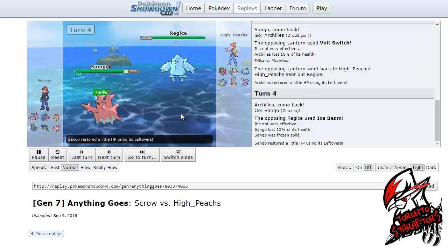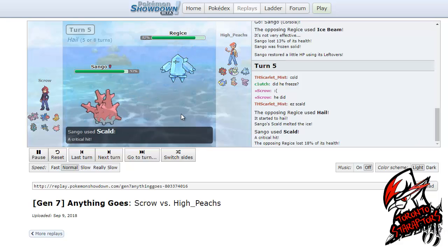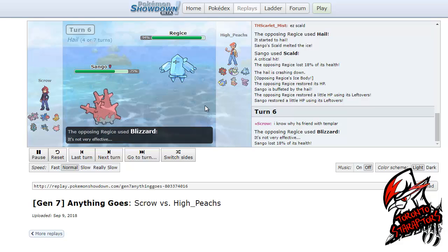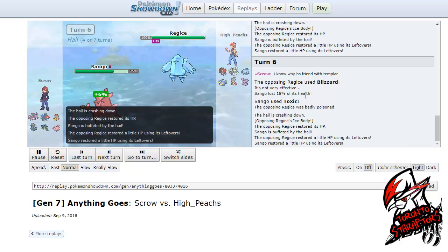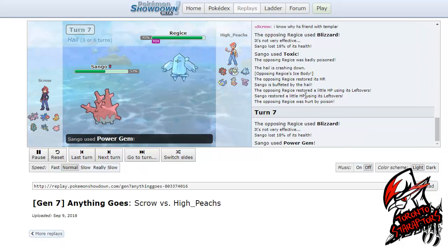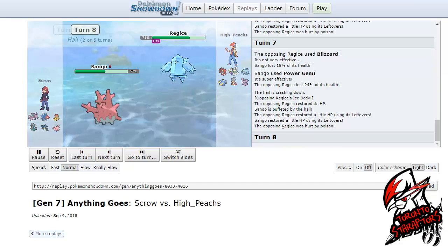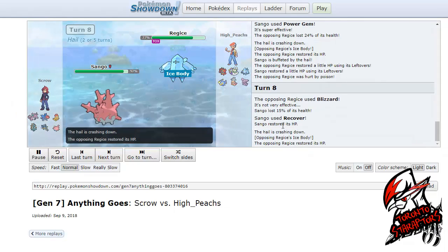I'm going to make the same play into my specially defensive Corsola here. He actually got the freeze with his Ice Beam, but it didn't matter as I do have the Scald. I'm just going to stay in the following turn as he actually went for the Hail. We can see that he's Ice Body, so that's a little bit interesting. I do take the Blizzards well — I know I can take any hit, even a Focus Blast from this Regice. I'm just going to stay in with my specially defensive Corsola, be able to Toxic it, and fire off a couple Power Gems just to see what type of Regice this is. This is a game I can afford to play if Blizzard is the best thing he's got for me. He doesn't have that T-Bolt or the Focus Blast it seems like.